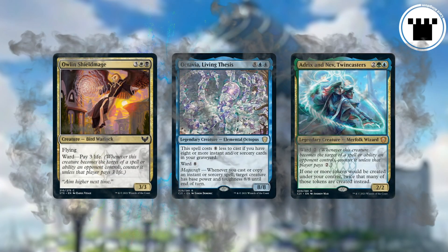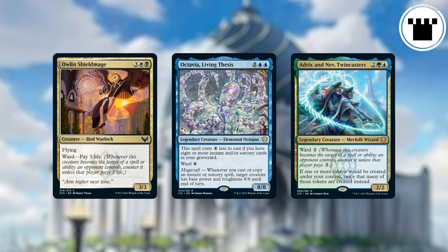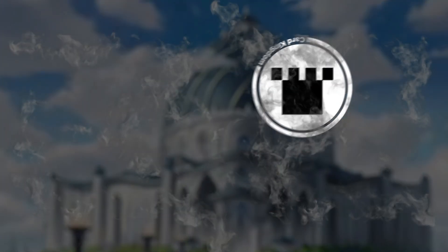Ward is an evergreen keyword, so it could pop up in every set from Strixhaven onward. It's a way to make your permanents more resilient without completely locking out opposing cards. And that's what Ward is.